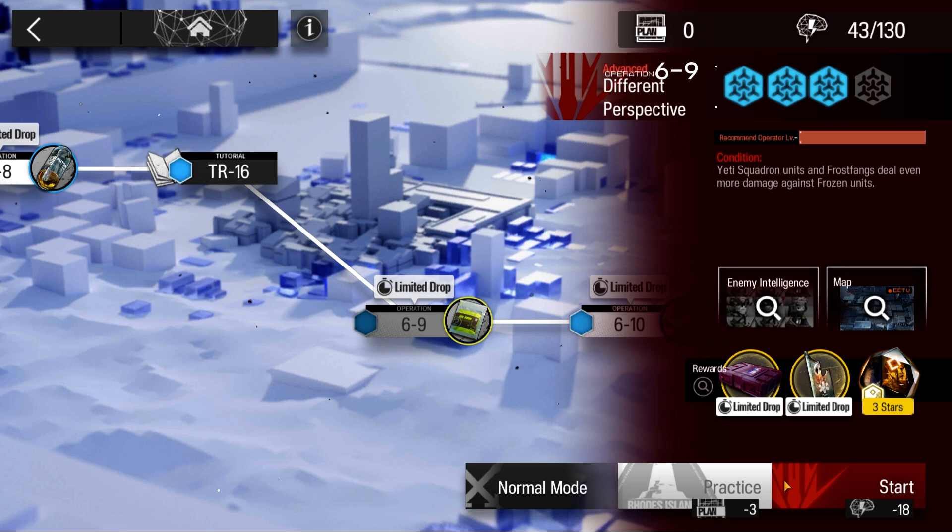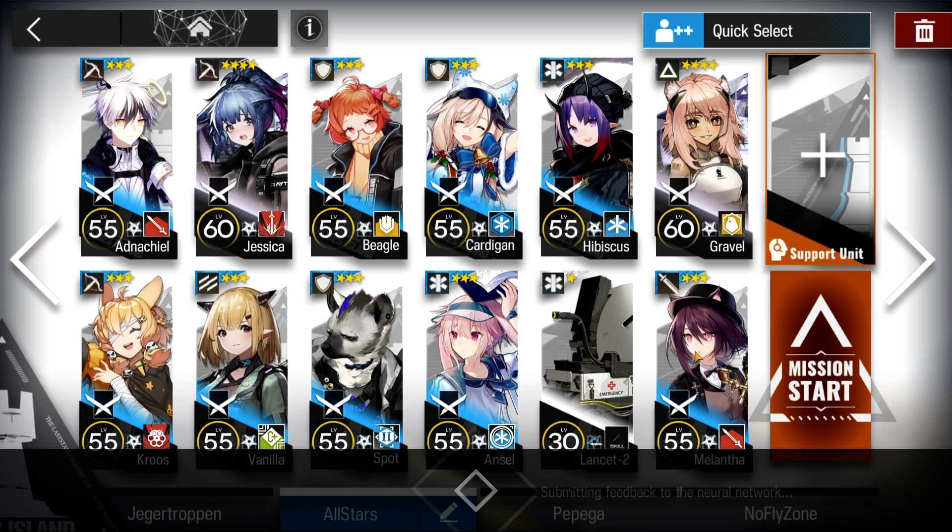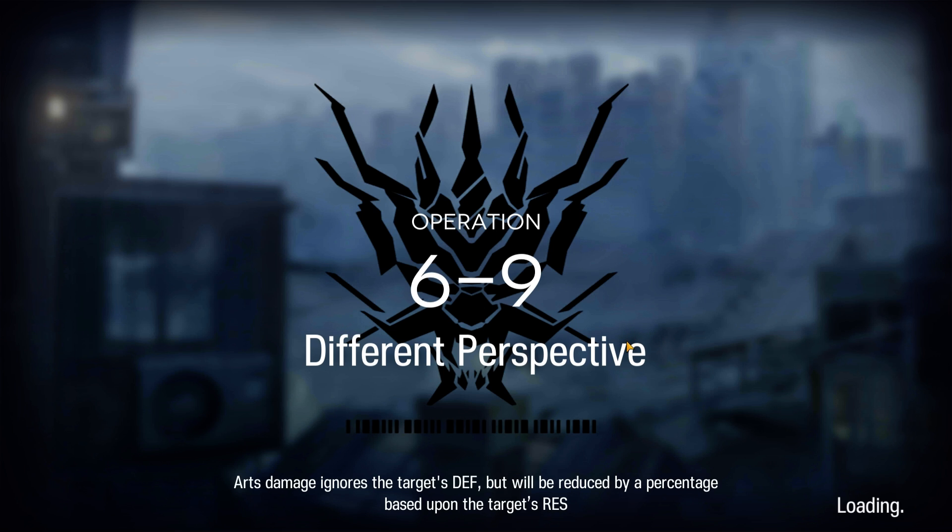Welcome to my video. This is Echojin. This is the Low Stars All-Stars series where I complete missions using 2 and 3 star operators. The mission for today is 6-9 challenge mode. Here's the squad composition, and here's how it was done.